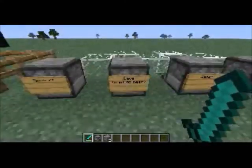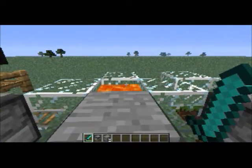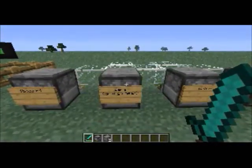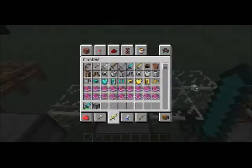Here's lava — don't go near it, don't fall in. Stand on the pressure plate and it dispenses the lava, leaving an empty bucket. When it vacuums the lava back up, it becomes a full bucket again. So it toggles between full and empty.